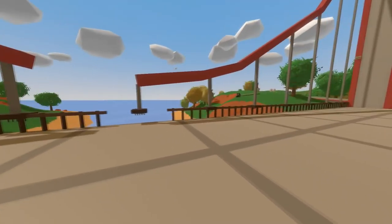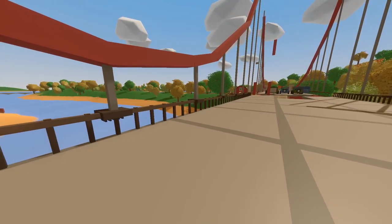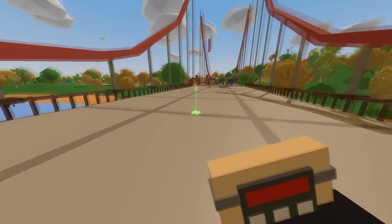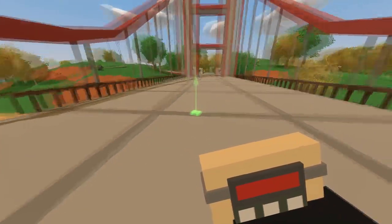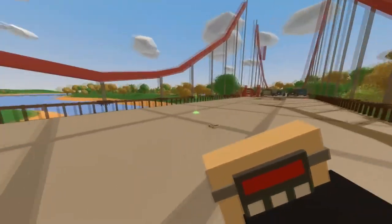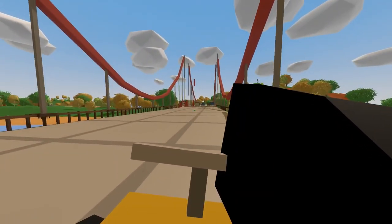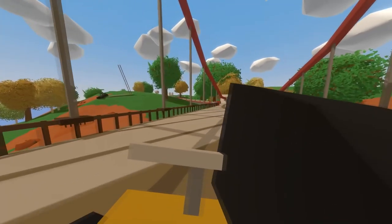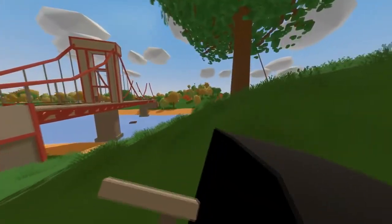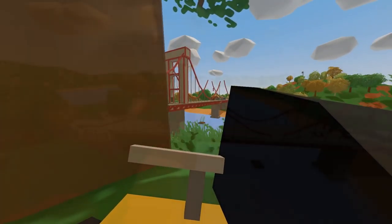I went into the game files and changed the charge so that it has a range of 255 meters. Oh wait, no — that's the placing range. There are two different ranges in that file and now both of them are 255. So let's place down one charge and it should blow up this whole bridge. Let me just hook it up. There we go, now I've gotta run away so I don't get blown up. We should probably hide behind the tree — protect me! Are you ready? Let's blow it up.